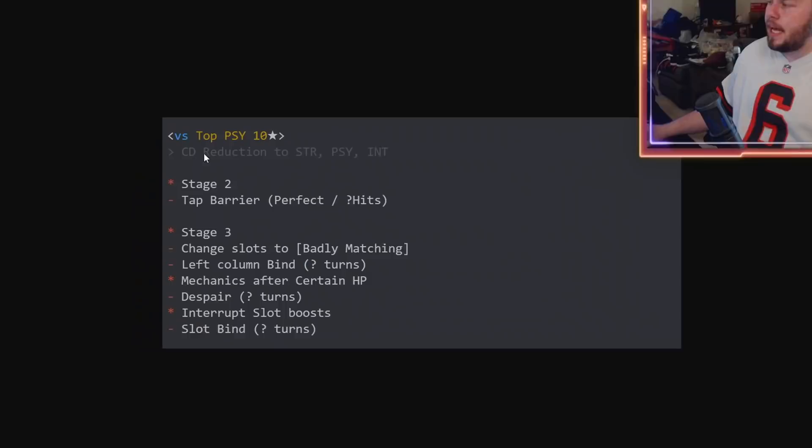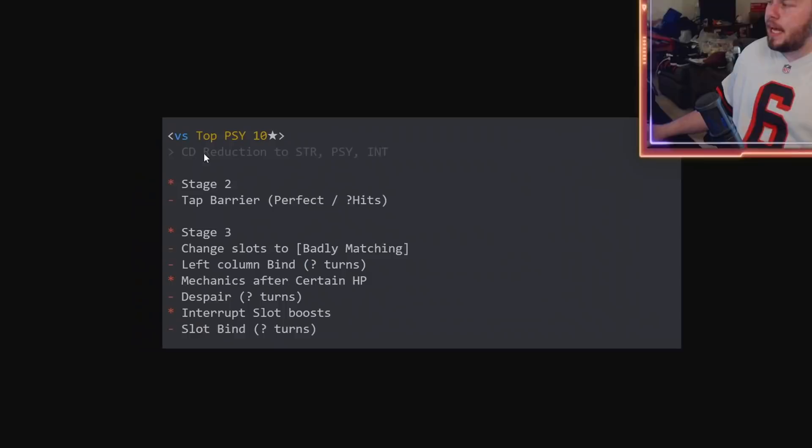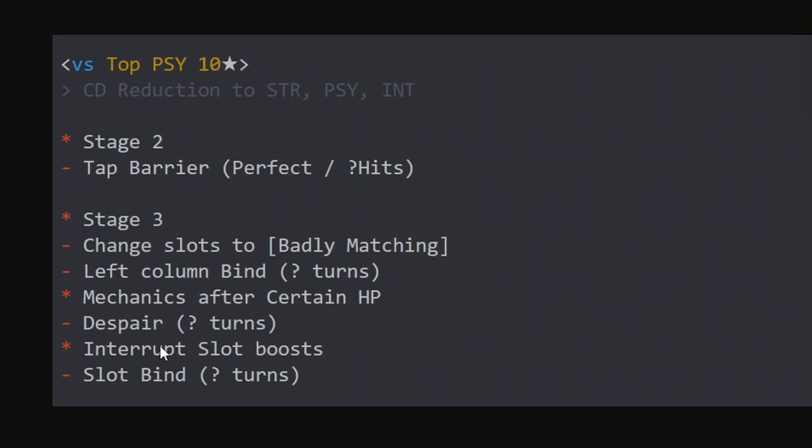Moving over to the second regular boss — 10-star difficulty, PSI boss, with cooldown reduction to strength, PSI, and INT. Stage two has a perfect hit barrier, which is pretty annoying. Stage three has all slots changed to badly matching, your left side of the field gets bind for a certain amount of turns, and after a certain HP value he inflicts despair for a certain amount of turns. There is also an interrupt where if you activate any orb boosting effect, you're given slot bind.